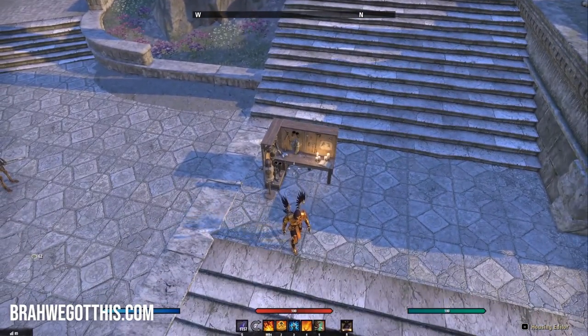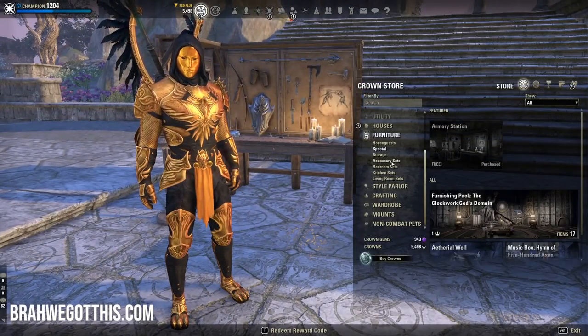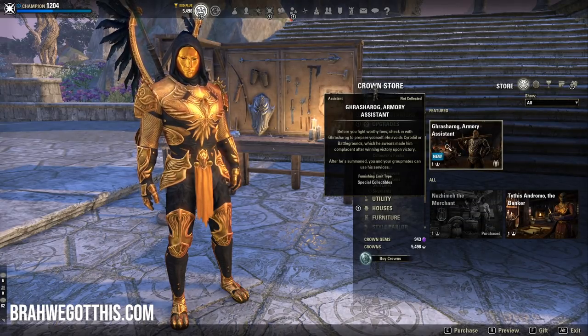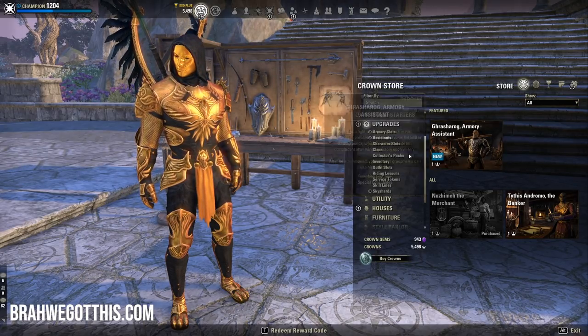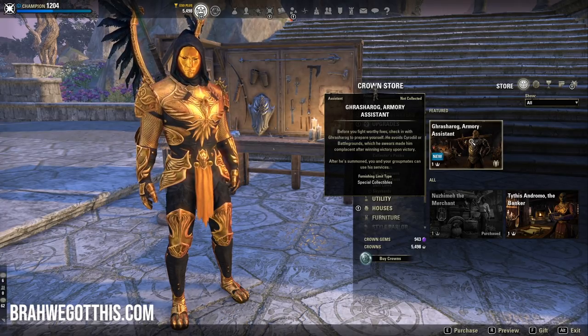This is now the Armory system. There is also an Armory assistant they are putting in the store. If you go to upgrades, then assistants, he's right here. It's only one crown on the PTS, but it'll be more than that — they do that so you can buy as much stuff as you want to try things out, and also because they don't want to reveal the final price. I'm assuming it'll be around 5,000 crowns, just like any other assistant.